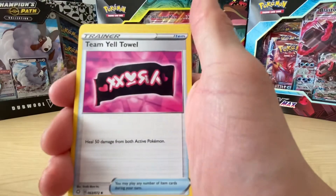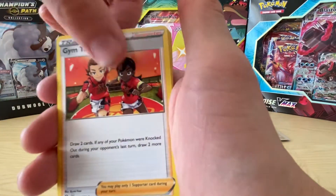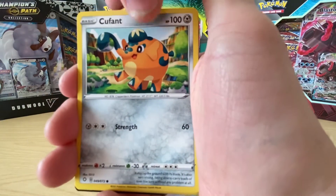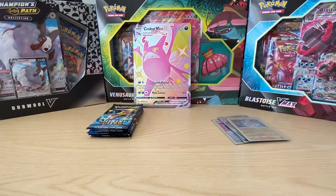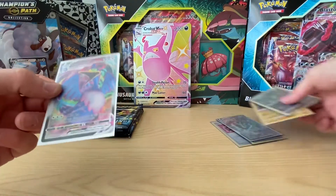All right, so Fire Energy, Team Yell, Floatzel - sorry, there's two there. Gym Trainer, Yamper, Boltund, Grookey, Cufant, Snom, Spinnarak, and a Cramorant V. That's two Vs. That's great. So that's a Cramorant V, which is very nice, so I'll just put that into its sleeve. Love the Cramorant, so that's two Vs already.